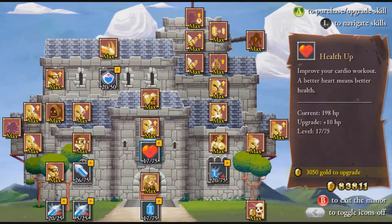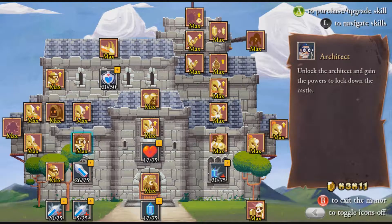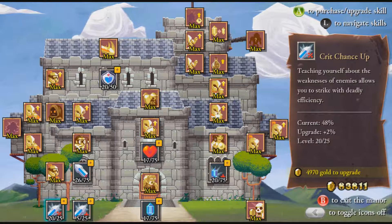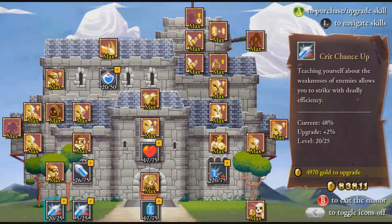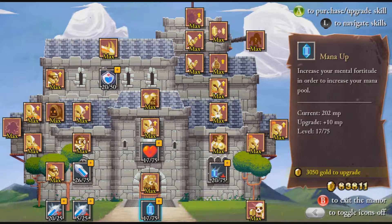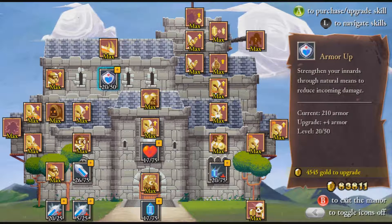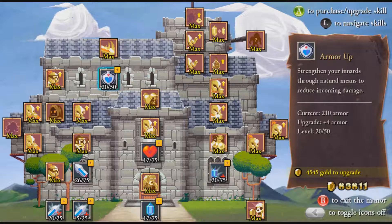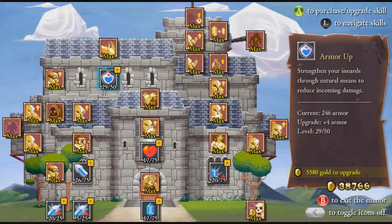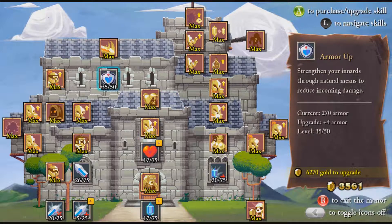Now we go back in here — what are we going to dump all of our 83,000 gold into? We have a lot of options, but if we're going for survivability, we could max out our chance for a critical hit since that's pretty high. We could increase our health, or increase our armor — armor is always a nice thing to upgrade. Let's do it, especially since our weak little miner could use a lot of extra armor.